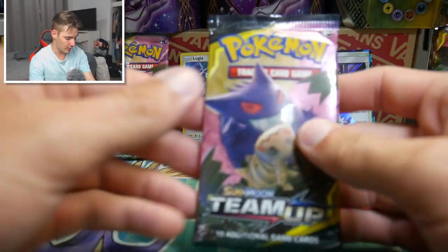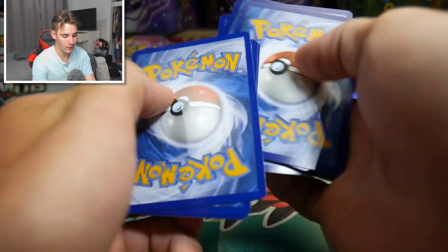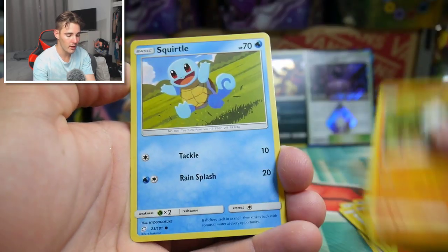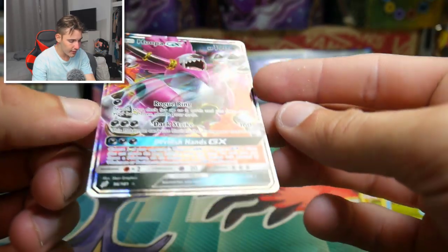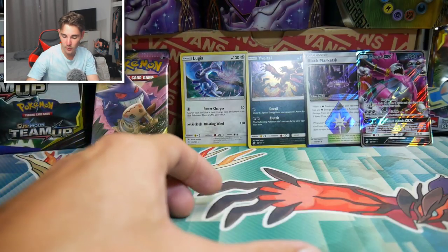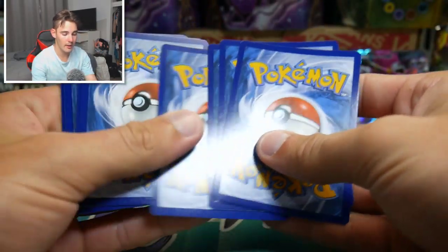We have another Gengar pack. Let's just go to the front and guess the energy game - water, not darkness. We have a Morgrem, Flaaffy, a Jynx, Helioptile, a Mankey, a Vulpix, Pangoro, Squirtle, Litten, and a Hoopa GX - nice pull right there! That is a great card and in great condition. These Gengar packs are doing us wonders. We are two for three on these Gengar packs for ultra rares - that's not bad at all.